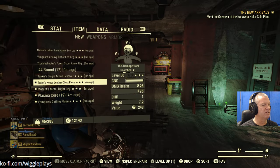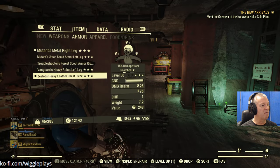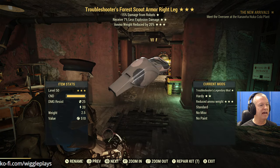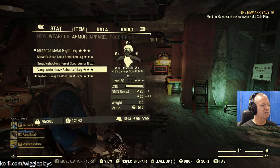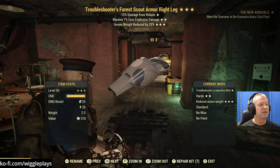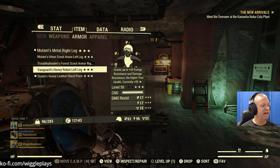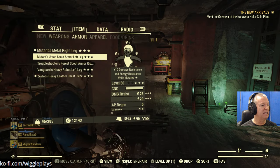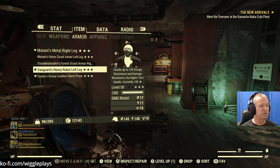AP regen - doesn't look like we'll be using that much. Armor - we've got a right leg, left leg, chest piece. This is Mutant's with weapon weight reduction. This one's Troubleshooter's with ammo weight and less explosion damage. Not really sure which way to go. Left leg - got a Vanguard's heavy with disease resistance or urban. We don't really care about AP regen, let's go with Vanguard's.